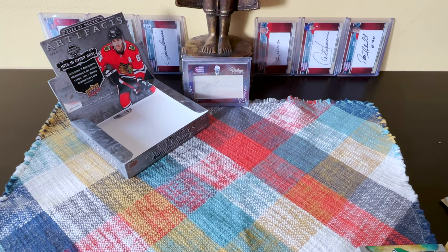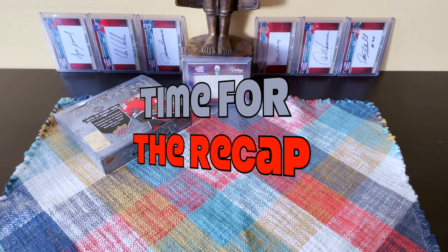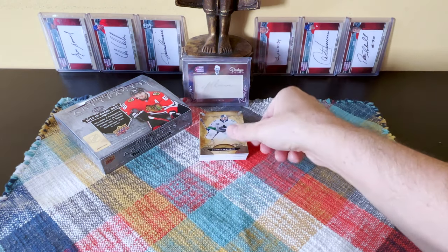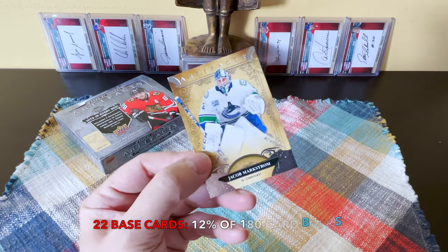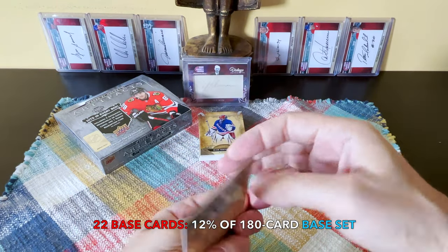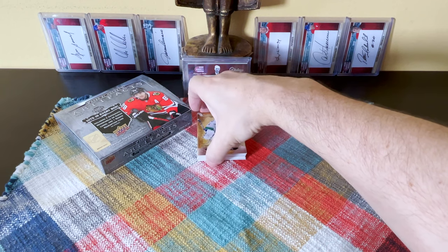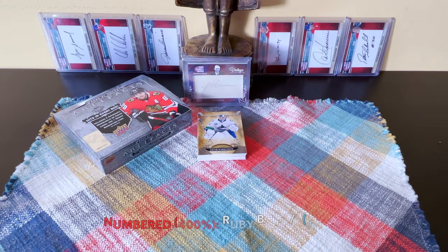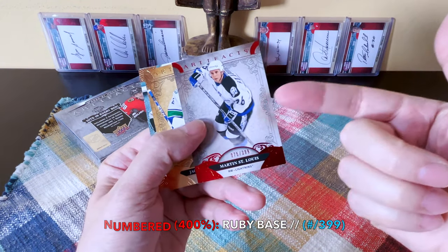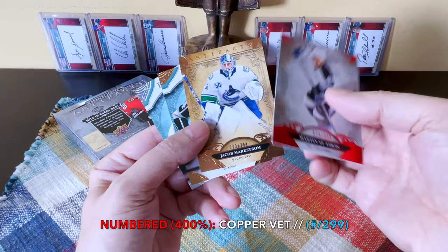Time for the recap — I am incensed and will reach out to Upper Deck. This was brutal. We received 22 base cards. There's Markstrom — had a nice start to the season. The corners don't look perfect, par for the course with this release. For our cards numbered to 299 or less, we're guaranteed four and we did receive four: Marty St. Louis as a ruby, Lady Byng winner three times — Jacob Markstrom /299 as a copper.